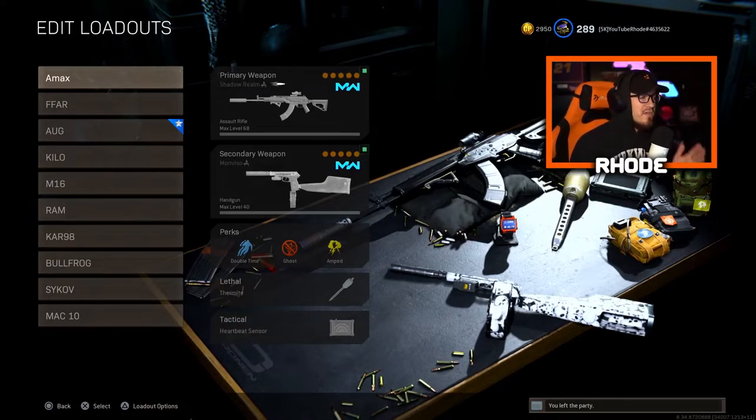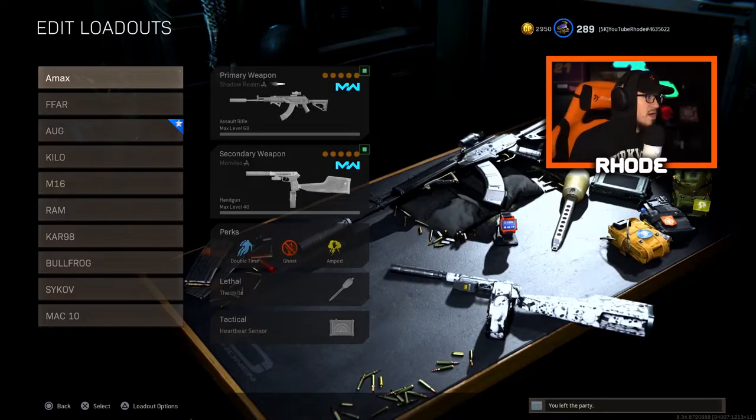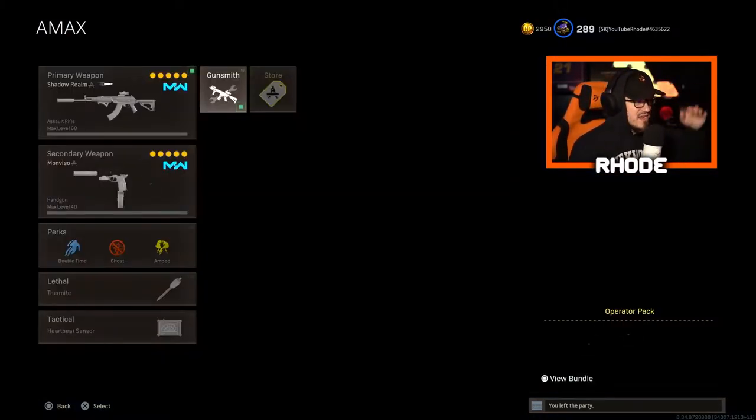First up is the AMAX — everybody loves the AMAX. It does have a little more recoil than some of the other ARs that have been meta, but once you figure it out it's just vertical — nothing crazy. It hits harder than most ARs. The class: Monolithic suppressor, Zodiac barrel, VLK optic sight — you can run Holographic or Holo sight as well — Commando foregrip, and 45-round mag.